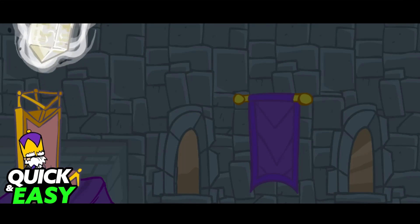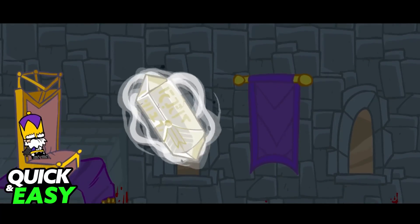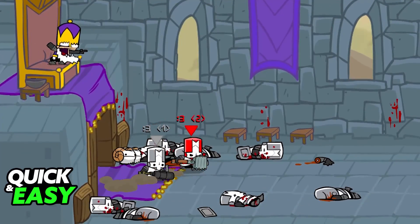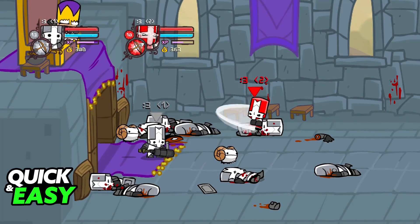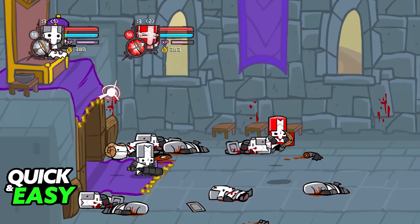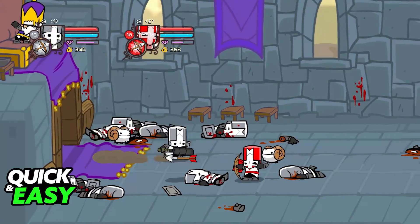You can choose between local multiplayer, where everyone is playing together on the same PC or console, or you can do online multiplayer if all of you are on different computers, different consoles, and so on. Right now, I'm able to move the red character with my controller, and I'll be able to move the gray one with my keyboard.